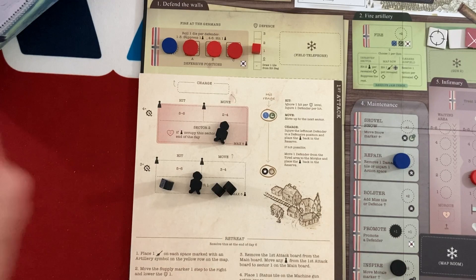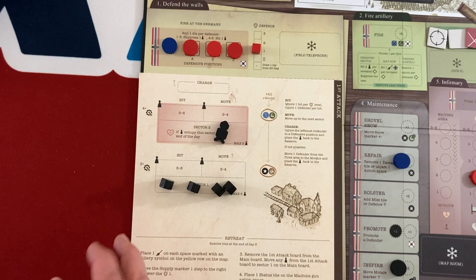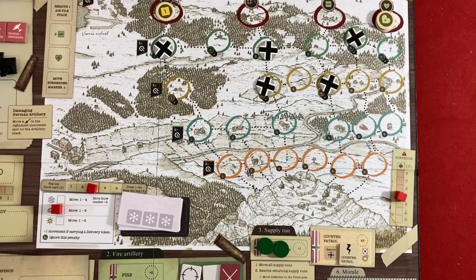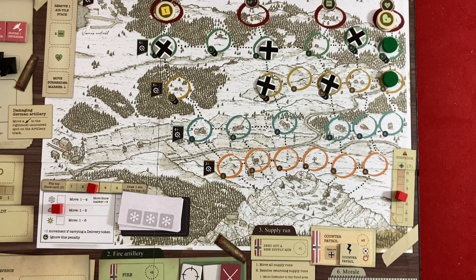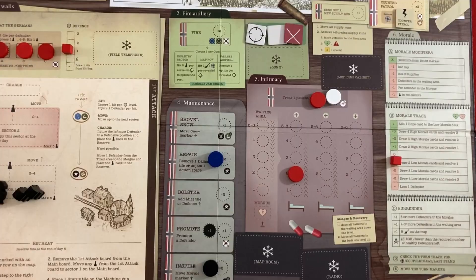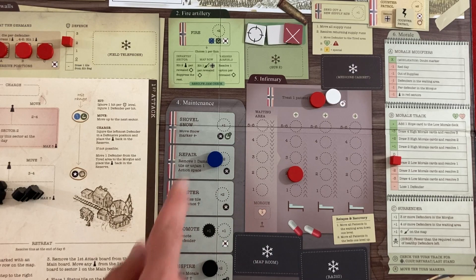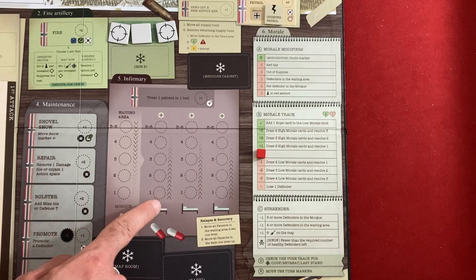I don't want the morale hit from having someone in sector two, so I use my hit result to kill that German. Supply run with five movement: both hunters reach their supply points and pick up tokens. Carrying supply they move one less next return trip. I repair to unjam the gun for full two-shot capacity next turn. I move morale back to zero so I'm not drawing any cards. Morale at zero — none of the negative modifiers apply. Three patrols get added at the end of the turn, then we head to the retreat. Another patrol appears blocking a supply heart, but I can still route around.